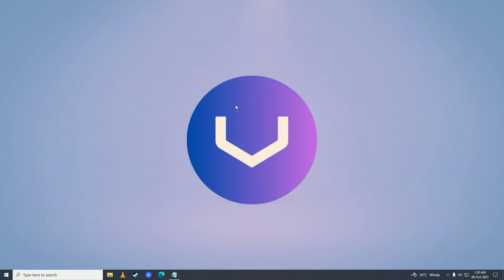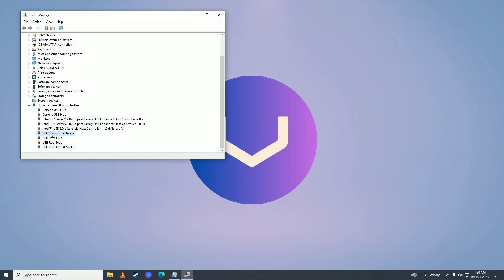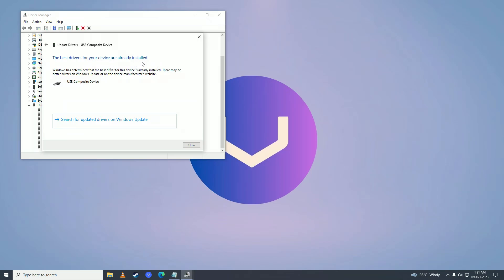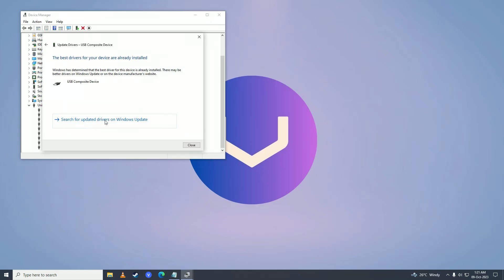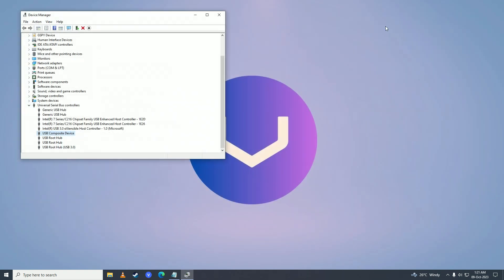If it still didn't work, the next step is to update your controller's drivers from Device Manager. Open the Start menu and search 'Device Manager'. Find your controller, right-click on it, and click 'Update Driver'. Check if Windows can find an updated driver. If it says the best drivers are already installed, then click 'Search for Updated Drivers on Windows Update' and click 'Check for Updates' to see if Windows can find an update for your controller.